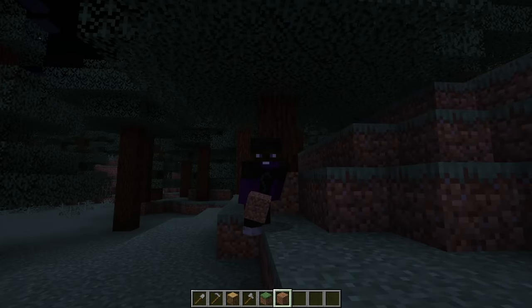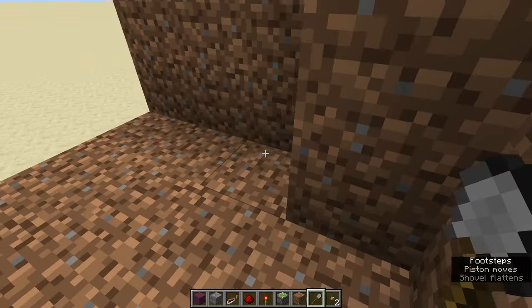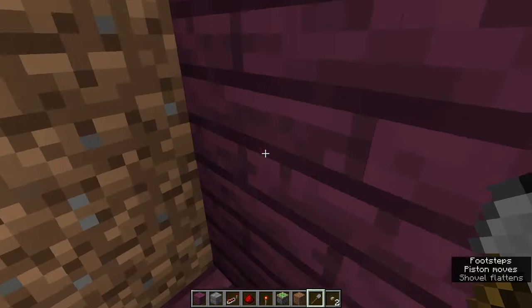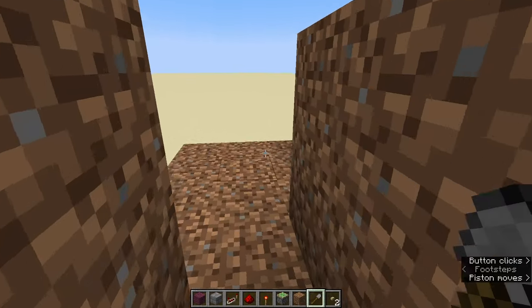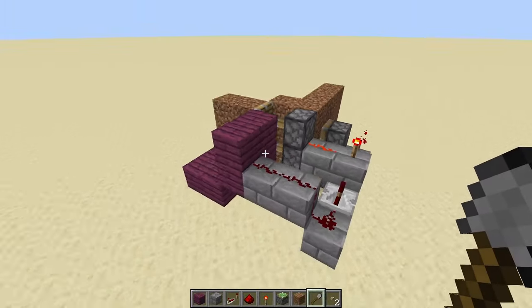Let's go check it out in a creative world. So here is our design again — very same thing: use the tool and this door opens. You can walk through, press this button, door opens and you can walk through. I'm going to walk you through how all of this works and how to build it.